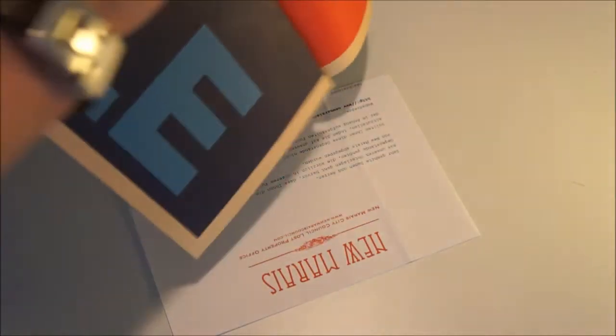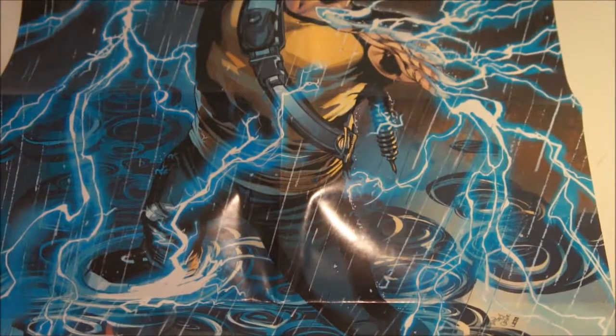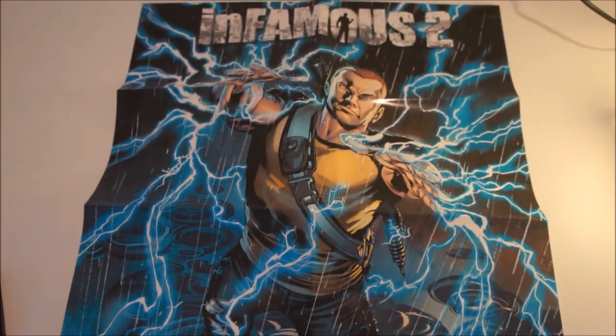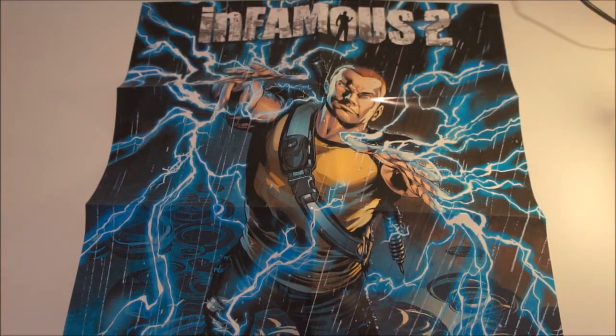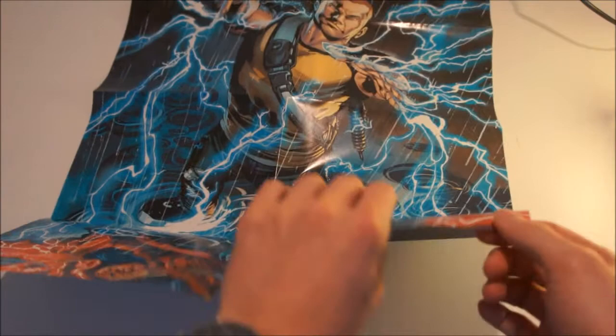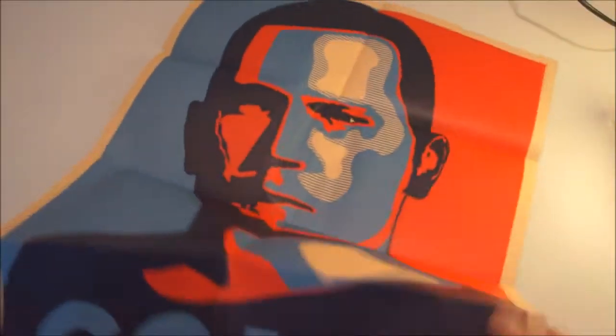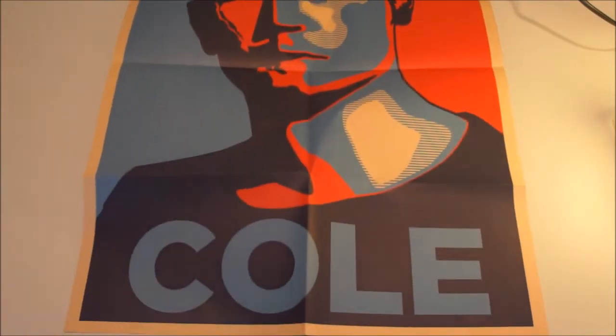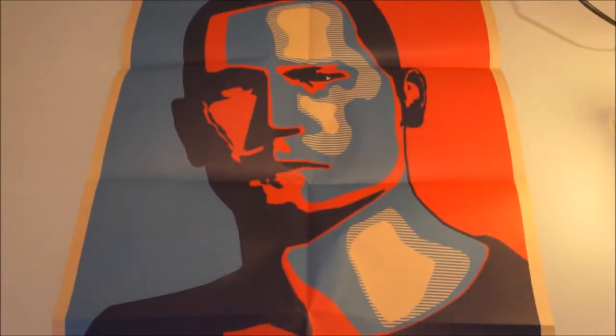Then we have a big poster of Infamous 2. The front has Cole with lightning all around him because you play with lightning and electricity in this game. The back is really cool - it's that Obama hope poster style. I believe there was a version prior to Obama's, and then it has Cole. That one is really cool - I really like how they did that.